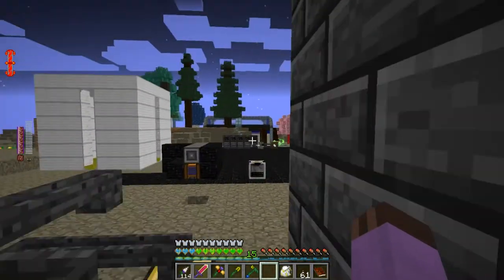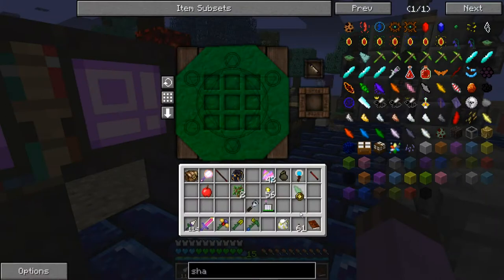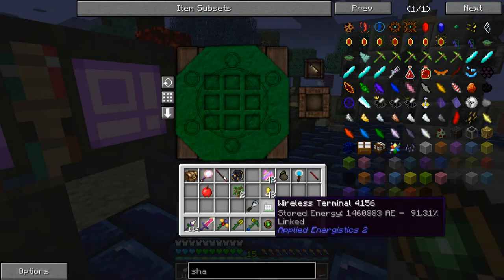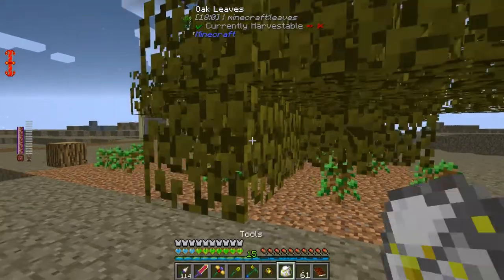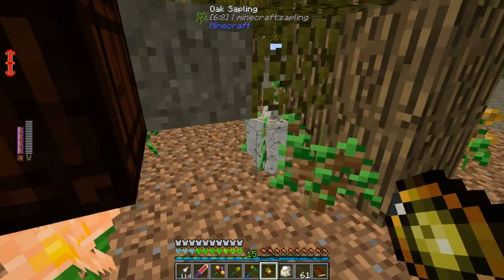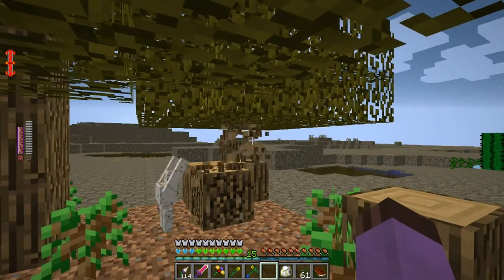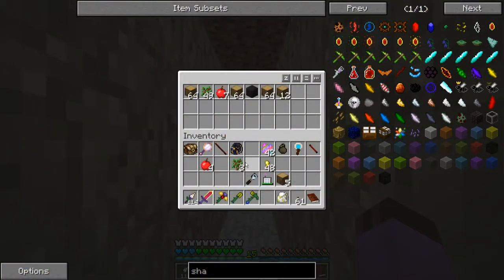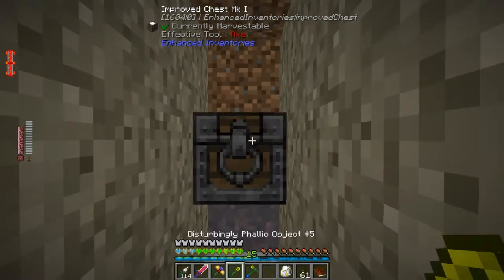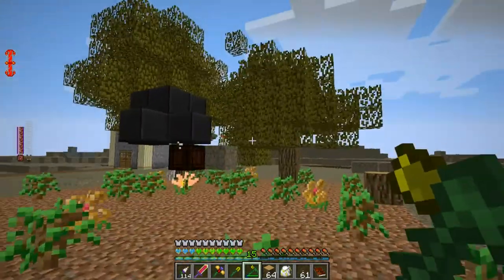Maybe he needs some other upgrades, or maybe we need more than one golem doing this, or maybe I just need to accept that this will just be a wooded-over area. One upgrade, two upgrades — let's see if these do anything. That doesn't seem to be making him break the wood any faster. Maybe a smidge faster. And I don't think this two-Hopper-Hock setup is going to work because this chest is picking up far too many things.